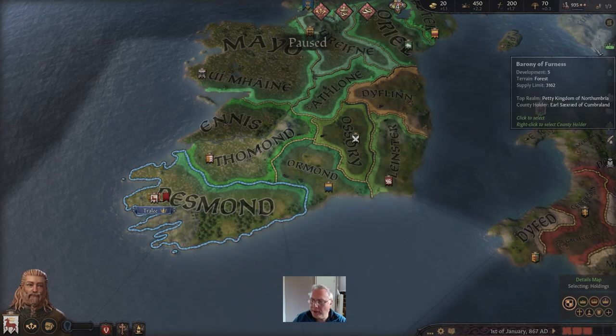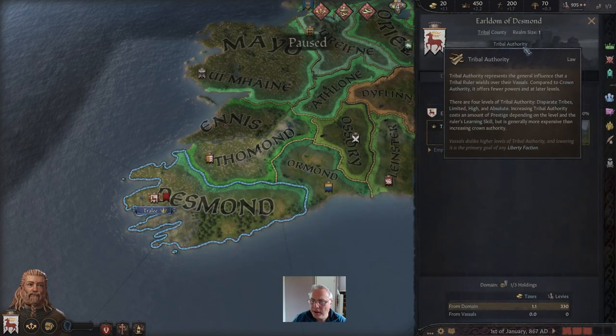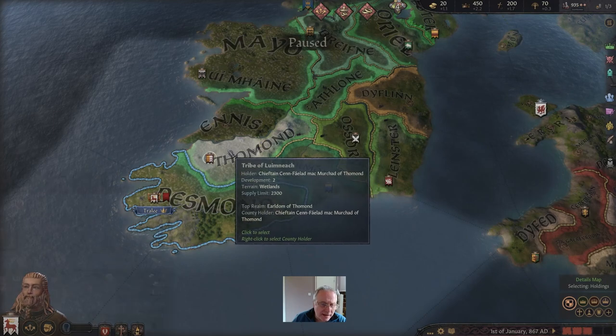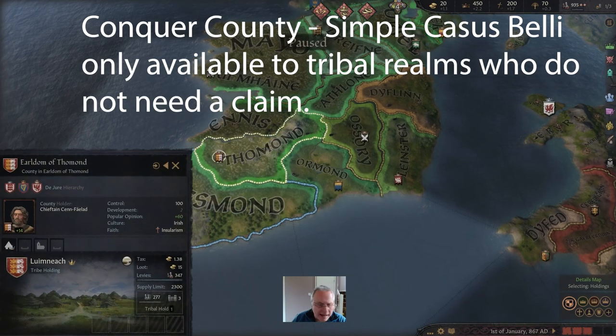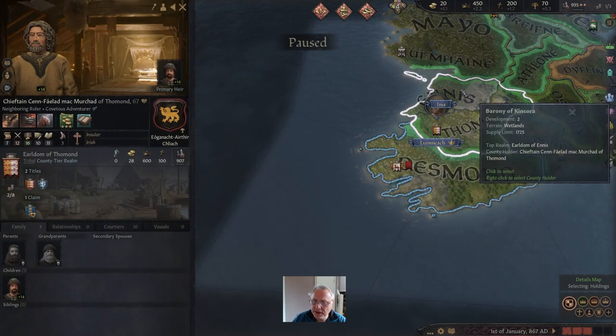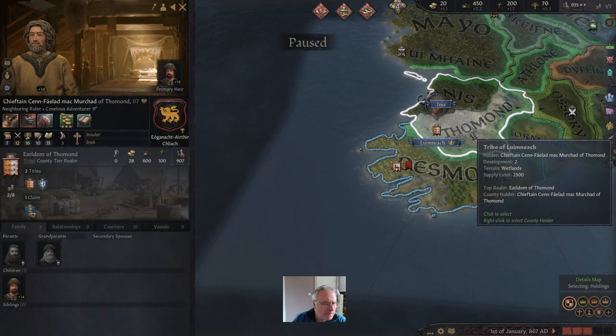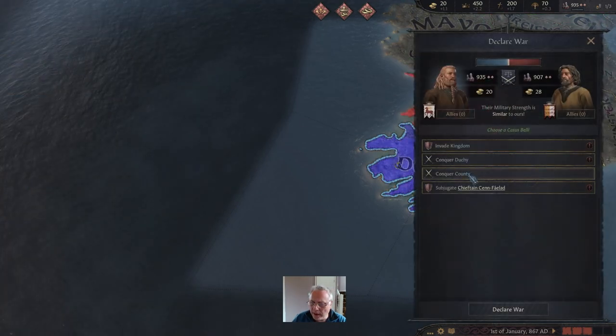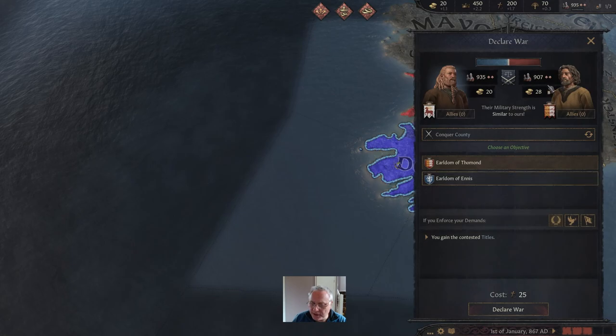We are a tribal ruler — we can find that out from the Realm tab: Tribal, Tribal County, Tribal Authority. Tribal leaders can attack their neighbours without casus belli or with a very straightforward one. Here we have a chap who rules two counties that we want. We can right click on him and declare war whenever we want and claim one of his counties.